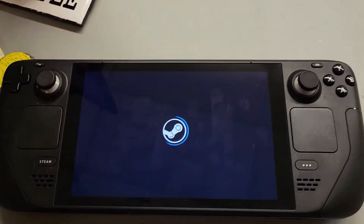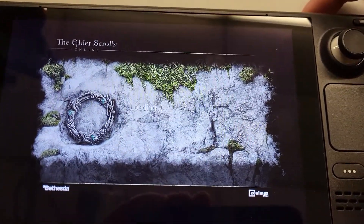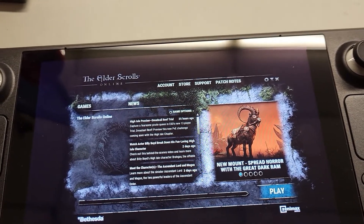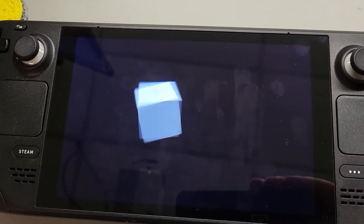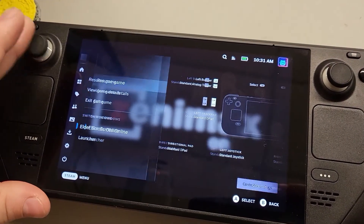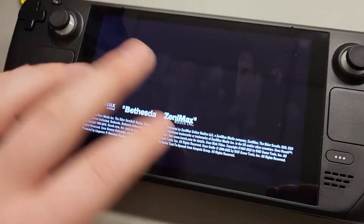Bethesda Net Launcher — this should load us right into the launcher and then be able to launch the game. I'm surprised, I'm just happy. Being able to figure it out — I just kind of followed other ways of installing launchers. I'm assuming the reason why no one tried this is because a lot of people have probably purchased the Steam version, because the Steam version has it all set up. I wanted to do a video on the non-Steam version so that people can still play it. What I would do is while it's installing, set up controller settings for Elder Scrolls.